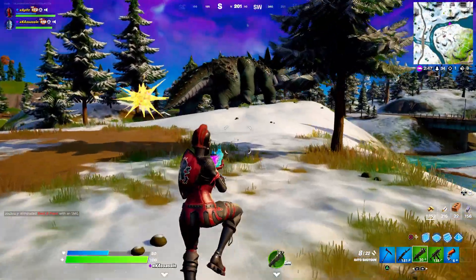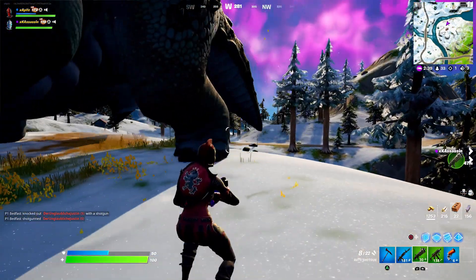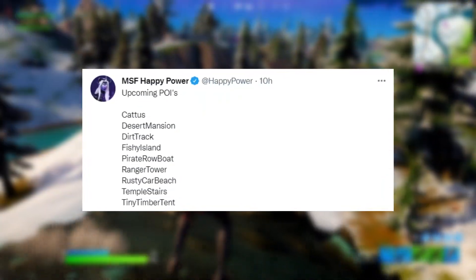And finally, we're going to be seeing a load of brand new POIs get implemented very soon. Some of them are already in-game, as the Cattus dig site is actually in-game right now. But we're also going to be seeing the Desert Mansion, the Dirt Track, Fishy Island, and Pirate Rowboat.